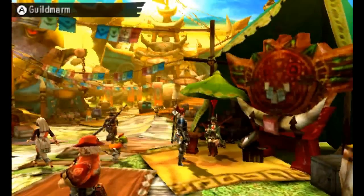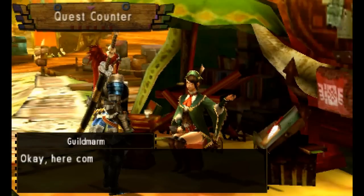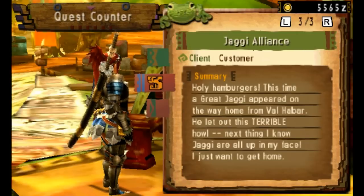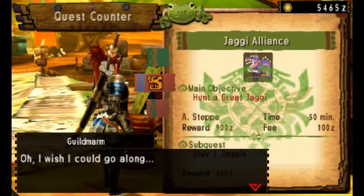That's why we've upgraded — we should be well equipped now to fight this loathsome beast. We now have clearance to expedition. Let's have a look in the number two questline here to find the Jaggi Alliance. The objective here is to hunt a Great Jaggi — he's a nasty champion. We have taken on the quest.